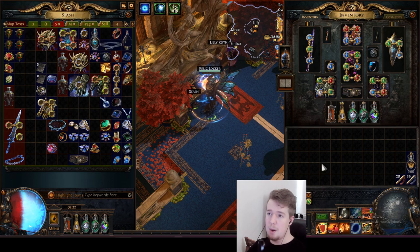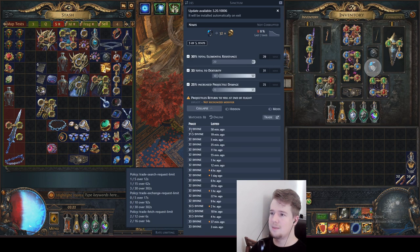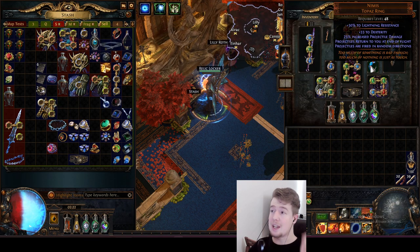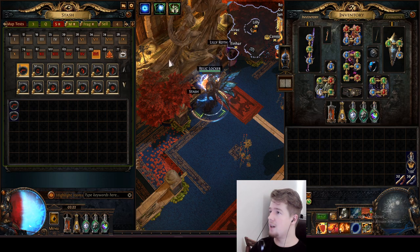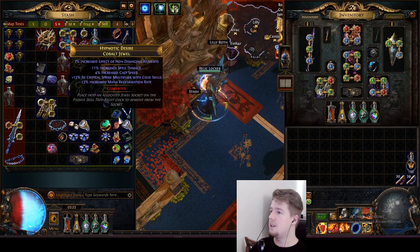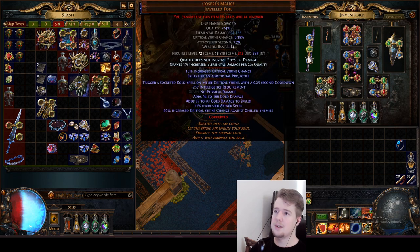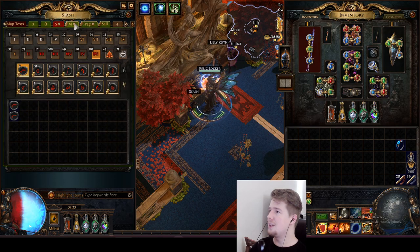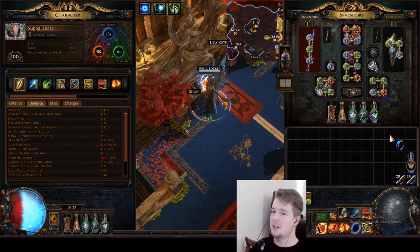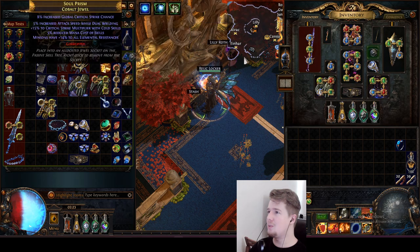What I'm using right now is pretty expensive - it's a crazy ring, absolutely insane. I just wanted to showcase how good it could be. Let me get another ring because I need this for my dex. This doesn't increase my damage at all. I still don't have enough dex - I only need two dexterity, that's so bad. Anyway, it's going to work like this.